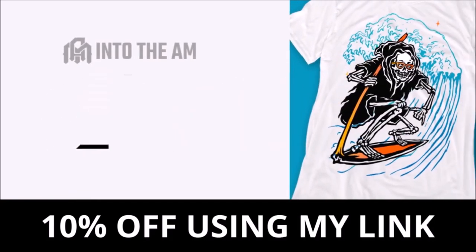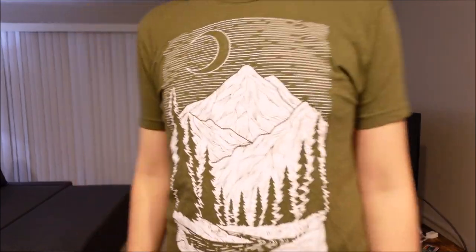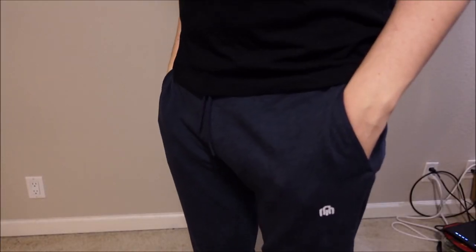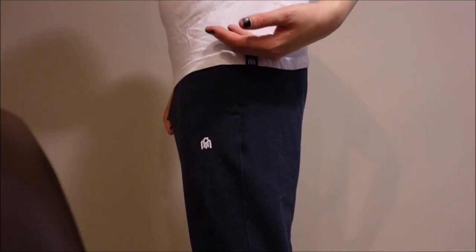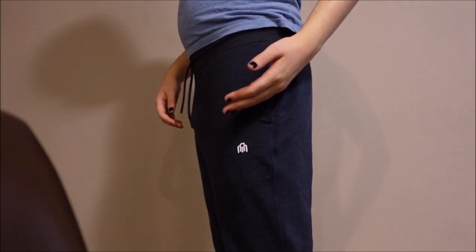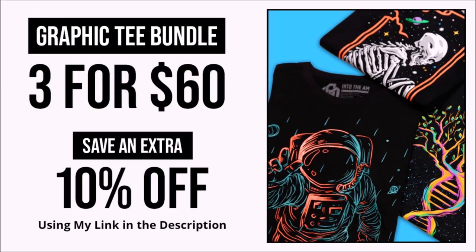Into the AM is a clothing company specializing in graphic tees, and if you're going to specialize in graphic tees, they have got to look good - and these look fantastic. I love them, my girlfriend loves them. They're super comfortable and they've got different colors, designs, and even some basic tees. They also have some fantastic joggers. Sizing is easy as pie - you just plug in your height and weight, boom, you're done. Their shirts actually go down my torso far enough, unlike normal shirts that make me look like I have a beer belly. You can get three graphic tees for $60 and an additional 10% off using my discount link.